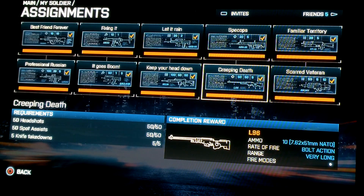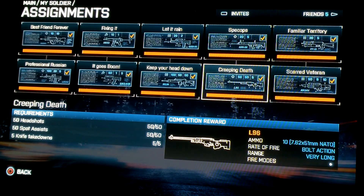Moving down to the L-96 — this one took me a little bit of time, but it wasn't that bad. The 50 headshots, you'll get that as time goes on. The 50 spot assists — you can either do it manually with the select button or you can use that little flying robot, that helps. And the 5 knife takedowns — that's easily accomplished.